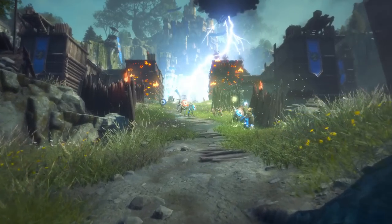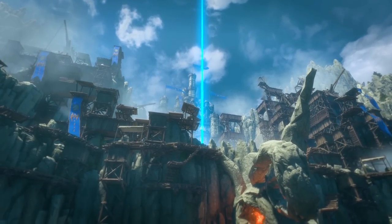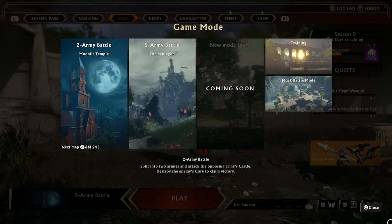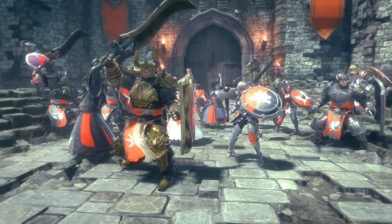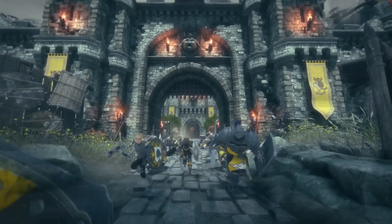The rules of Warlander are simple. Capture the enemy castle and claim victory. There are two main modes: the two-army battle mode and five-army battle mode. A battle begins when each army rushes out of their castle gates in a massive forward charge.